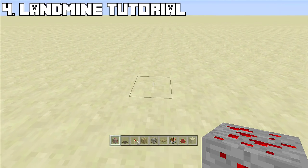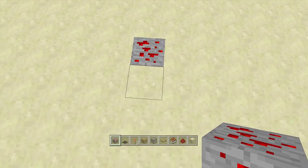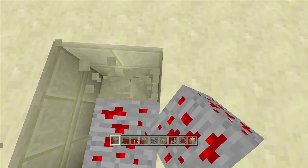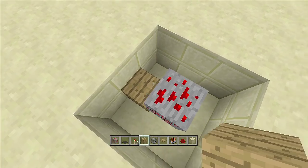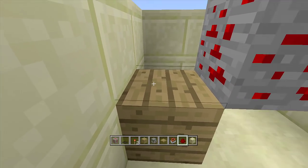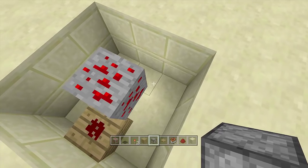Fourth on the list is the landmine. Break down a block and place a piece of redstone ore in, then dig out a three-by-three area around it down two blocks — one, two — around the entire thing, then dig out the block right underneath it. Go off any side of the redstone ore, place a block, put a redstone torch off the side of that block, with a piece of redstone dust off the back to burn out the torch.